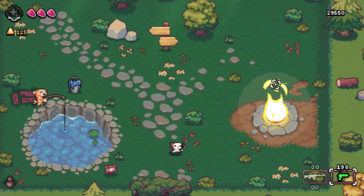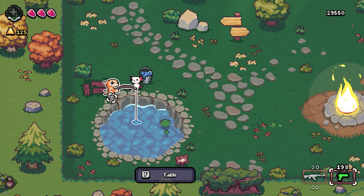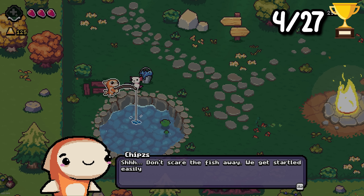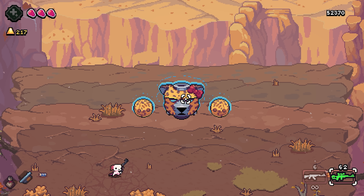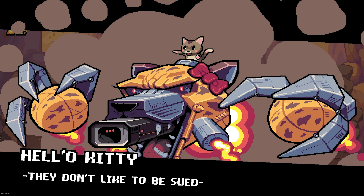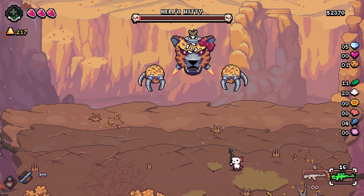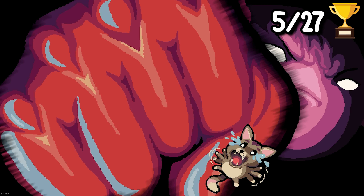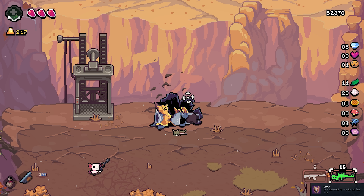After defeating each boss, there's typically a mini-hub in between starting each biome. I figure they'll add more in the future here, but for now you can heal at this bonfire and steal fish from an NPC, which is an achievement. Moving along, we managed to get to the second boss with little to no trouble. This guy's a big pushover, as he's easily the easiest boss in the game. Was that Saitama? One Punch Man?